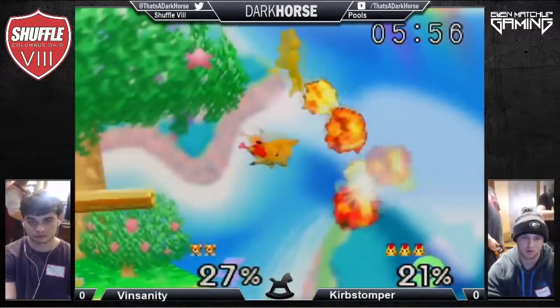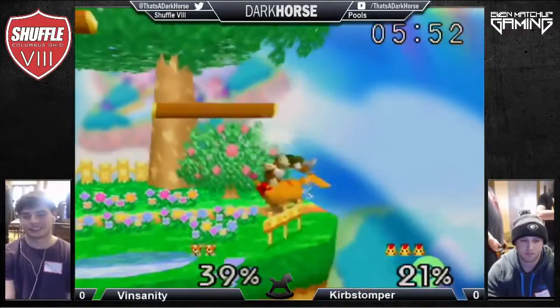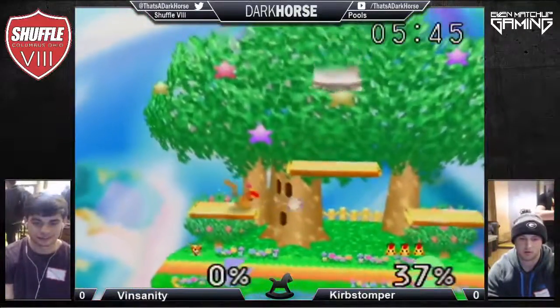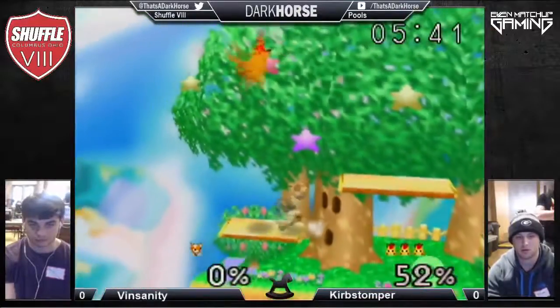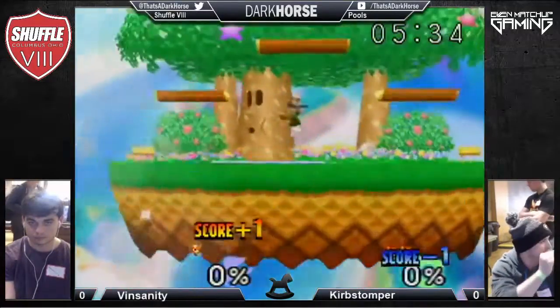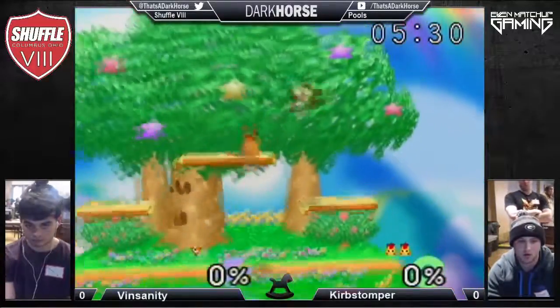Pikachu just blocks the wake-up. Back air right into Pikachu's arms — Curb Stomper is showing that he knows how to play this matchup. Vinsanity needs to slow down, get some nice combos on Pikachu, and play really safe. I think if Curb Stomper had extended the up-B right there, even with a single teleport, he would have made it.